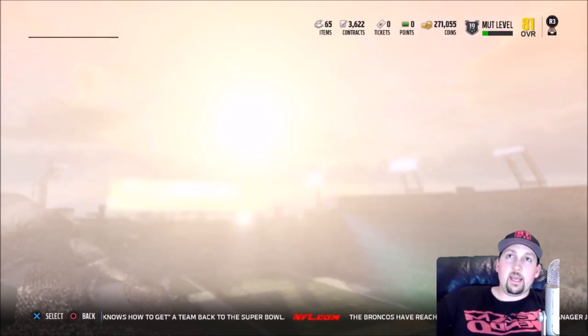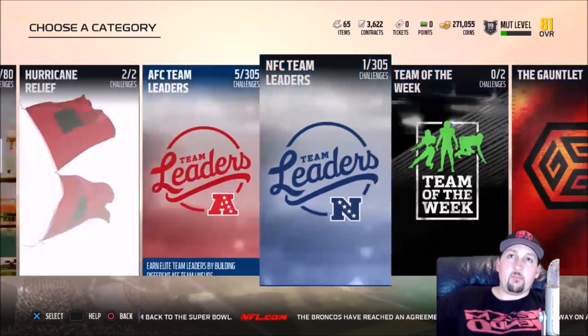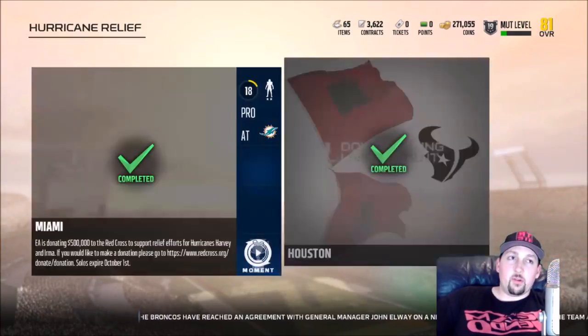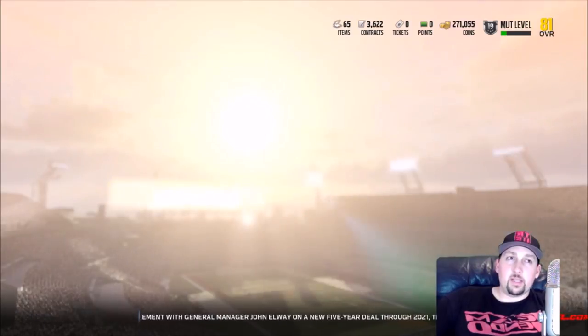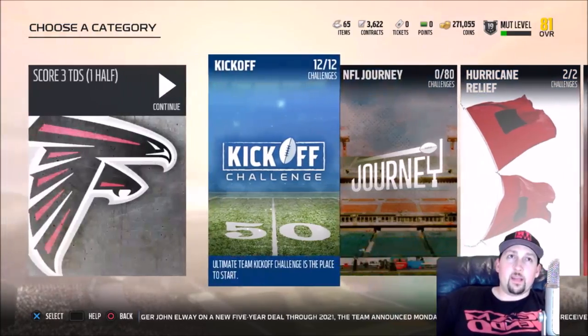I had to find a new method, so I started doing some solos and I found one today. I'm not sure when it came up, but it really gave me one of the best rewards I've ever gotten this year in a pack. This is a hurricane relief solo — there are only two challenges and they're not very hard. A lot of people probably pass it right by because when it's incomplete, you only get a thousand coins.